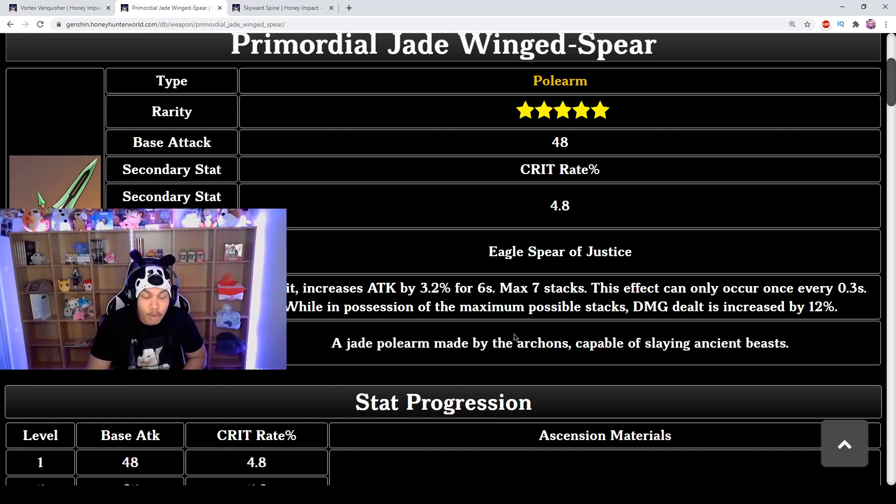That 34.4% increased attack is going to be consistent because you're constantly at max stacks — you're hitting enemies a lot and the cooldown is 0.3 seconds, so you just keep proccing all the stacks. Having crit rate and high crit damage on your build makes it even better because you're critting the whole time while your attack keeps increasing and staying increased.